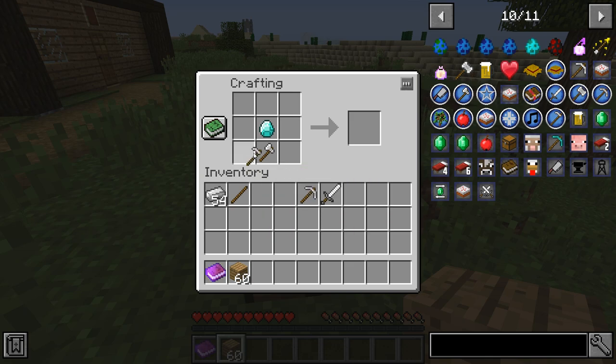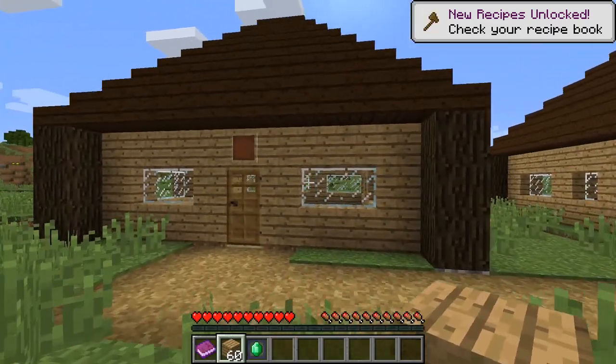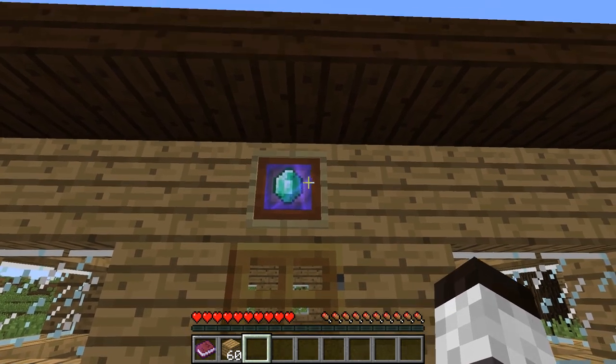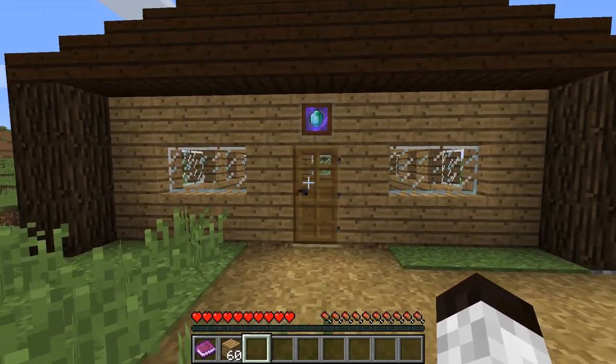Surround those tools around a diamond and you will get a town hall token — that's really easy. With the town hall token, you put it in the item frame, and once it turns purple with that shiny enchanted look, it means it's recognized as a town hall.